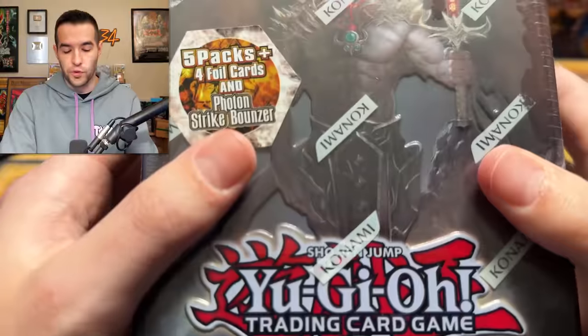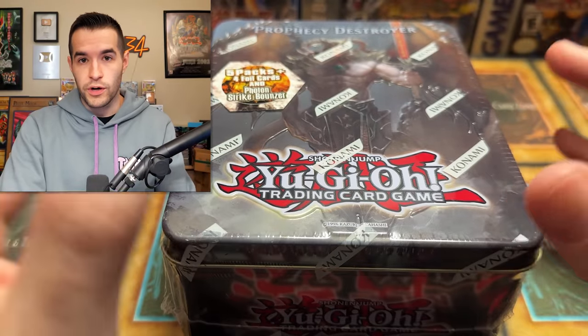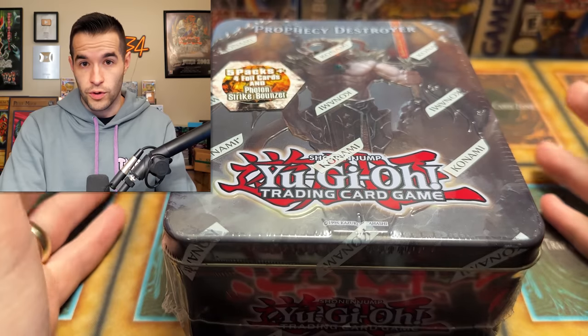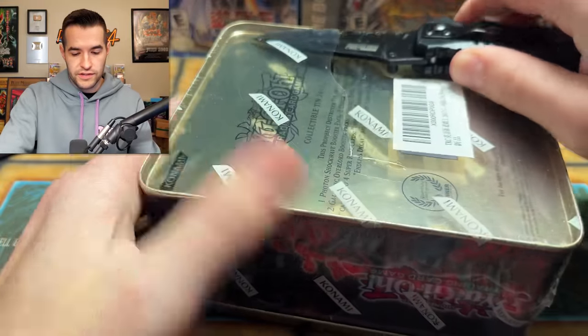So we are one for five — that is not a great start, but don't worry, we have two more of these. So one super in that one. We're going to have one super and one ultra/ulti in the next one, and then the last one is going to have one super, one ulti, one secret, one ghost. It's going to go crazy. Next pack, come on, let's do this. Let's see if we can pull something epic here.